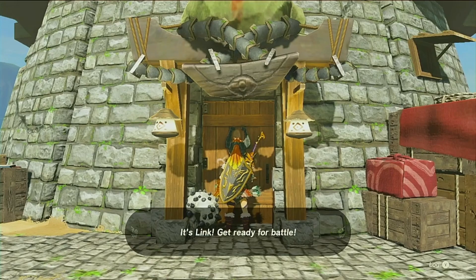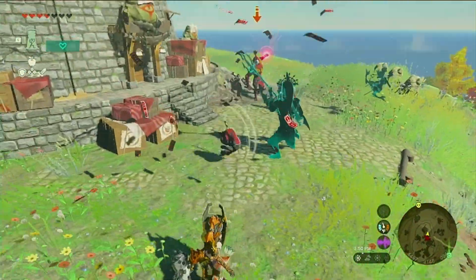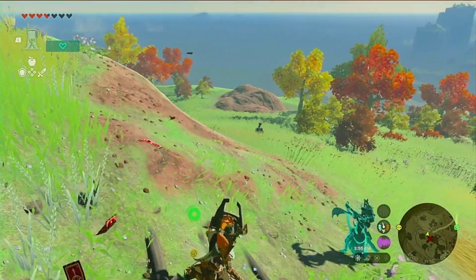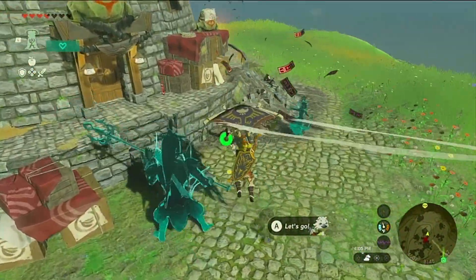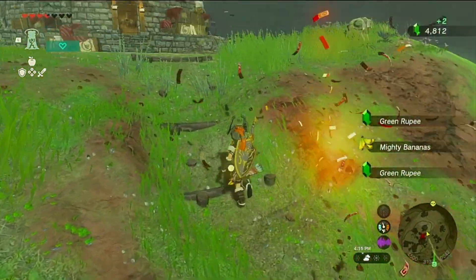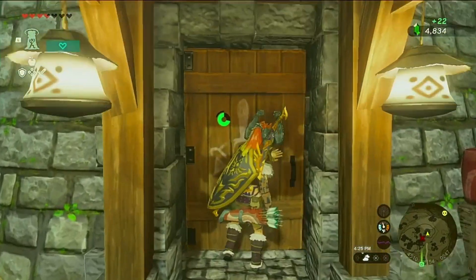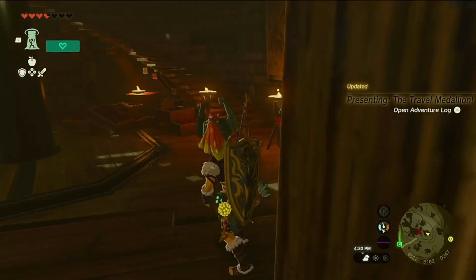It's you, Link! Get ready for battle! Here we go — barbarian armor for the win! And we got a bada-boom! He's up there — where on earth did he go? Too good for you, too fast, too furious! Let's see what we got here. This chest wasn't here before. Last time we were here that chest wasn't there because we were here before we were supposed to be.